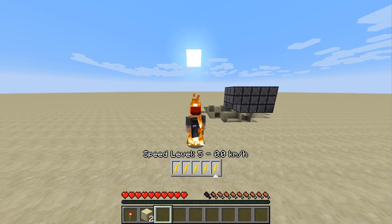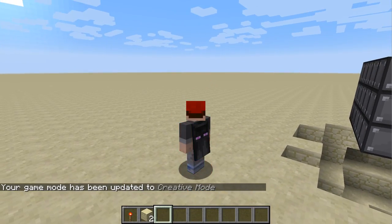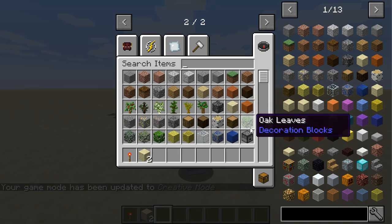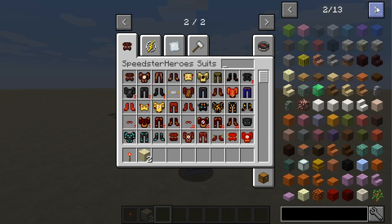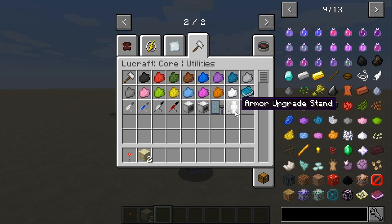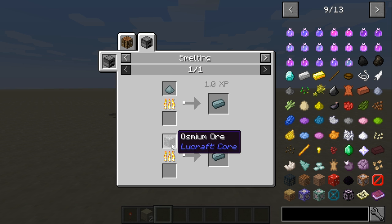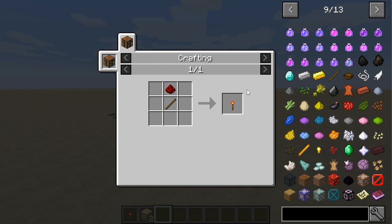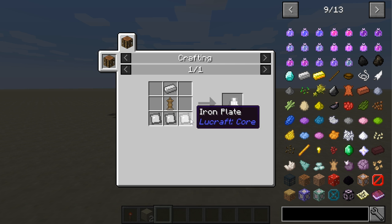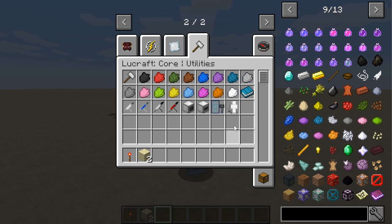You'll need a suit in order to not burn up. In order to do that, let's look at some of these suits and some of the recipes. You will need a suit maker and an armor upgrade stand. The recipe for the suit maker requires some osmium plates, which require osmium ore that you find out in the world. You'll also need the armor upgrade stand, which uses armor plates. You'll be using Lootcraft quite a bit when making these.